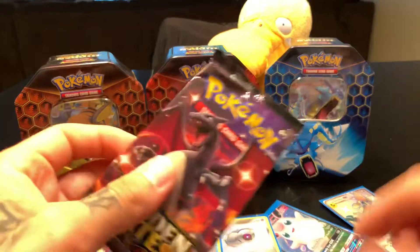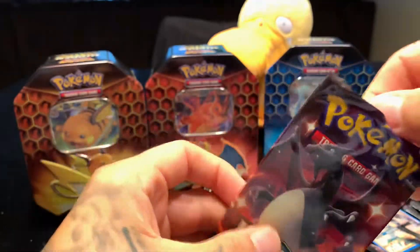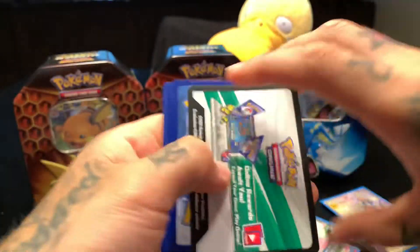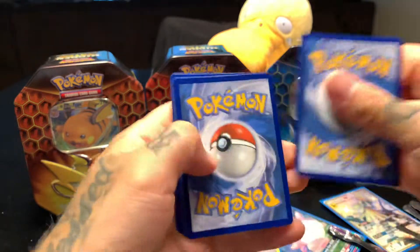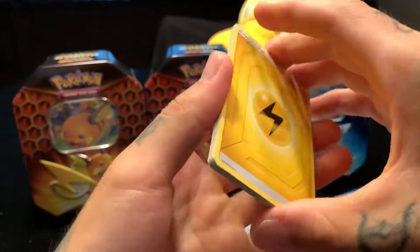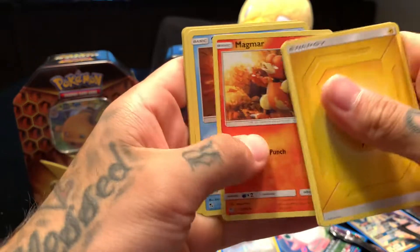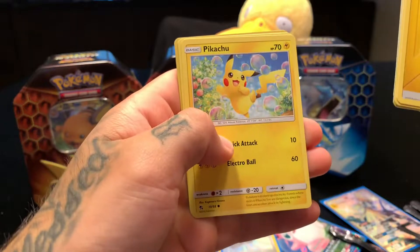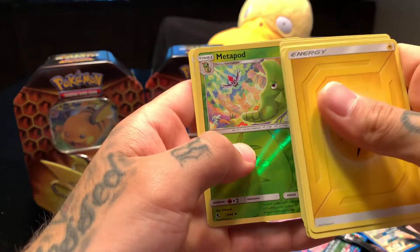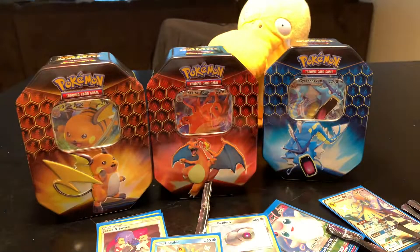Going with Charizard second — sorry Charizard, cutting you to number two. Code card one two three four, going water — nope, lightning. Metapod, Misty's Cerulean Gym, Magmar, Staru, Voltorb, Pikachu, Jigglypuff, Ekans, Metapod, and Electrode non-holographic. A dud pack — that's alright, that's alright.